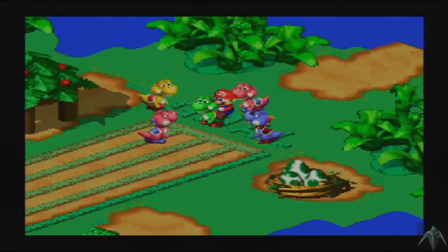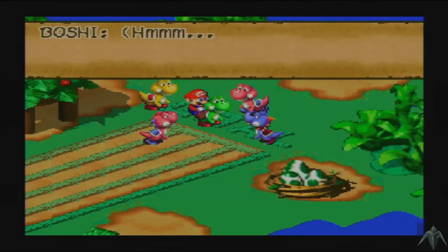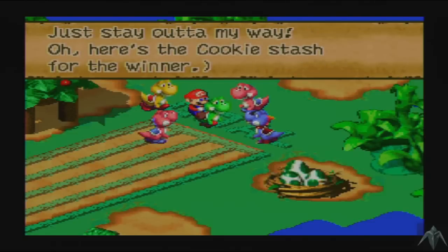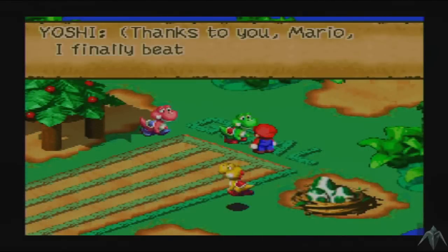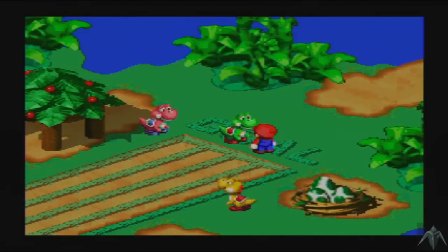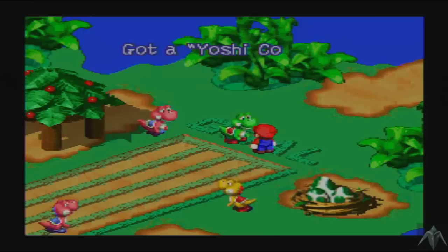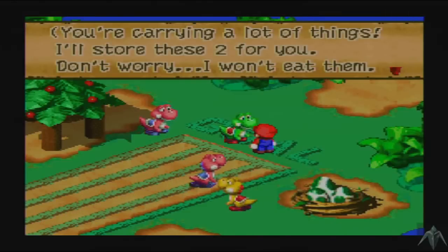As a result, you get some Yoshi cookies, which I think allow you to summon Yoshi in battle for an attack — it's kind of like a bomb-type weapon. It's been forever since I've used it. But because we have so much in our inventory, we only actually get one of them. Yoshi will hold on to the other two, and he promises that he won't eat them.